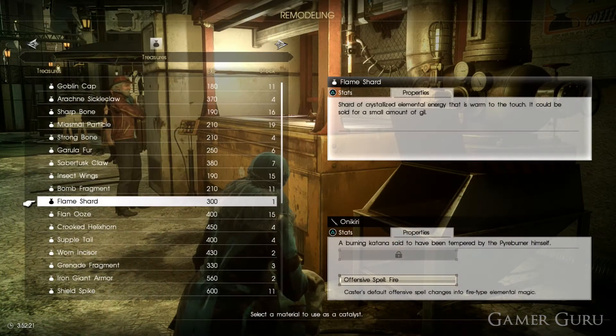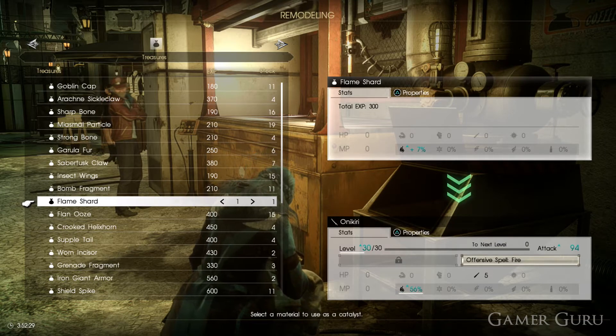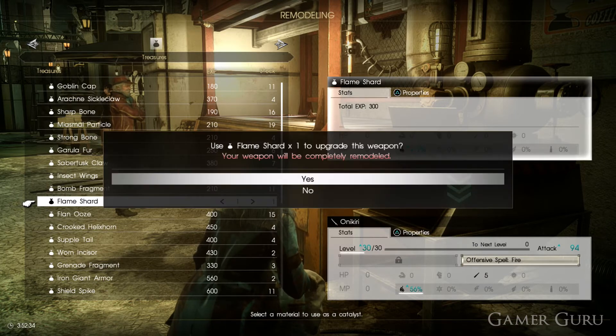Once we have the Onikidi, we need to go over to Cid and upgrade the weapon. While upgrading weapons in the Comrades DLC, we need to be very careful of what materials we use. As you can see, the max level is 30 for the first tier of the weapon, and each material we use will upgrade it one level. And obviously, depending on the material, we'll upgrade different stats as we go.